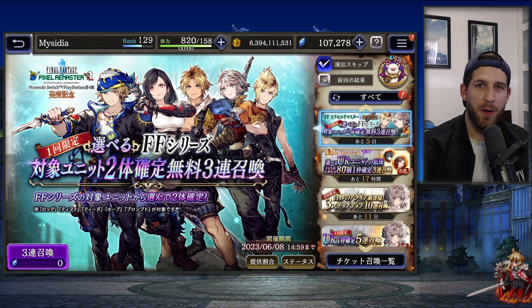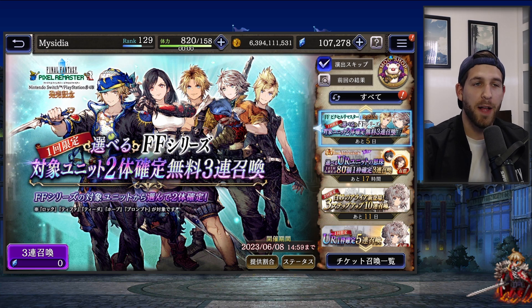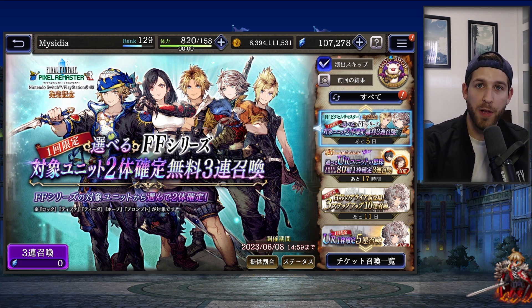Welcome everybody. Now that Kafka is out early in global, there are some concerns about people being able to save up for him. You might have heard that at the 3.5 anniversary there are going to be Final Fantasy rerun banners celebrating the Pixel Remaster coming out on Switch and PlayStation 4. I'm on my JP account and we're going to look at those banners, see what the value is, and hopefully answer questions about whether to wait for global or go for Kefka or Final Fantasy 6 units right now.